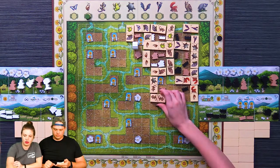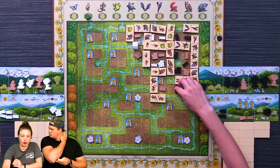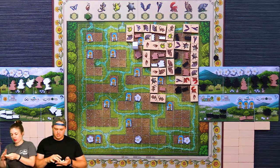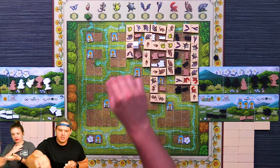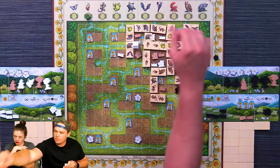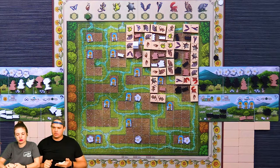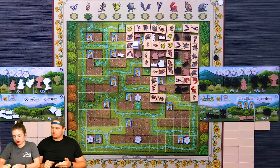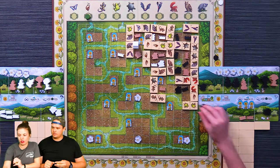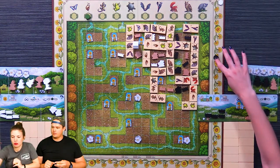I'll go here and place this for three. I'm going to have to move my player board soon. I'll place a badger over here and place a shrub here for one point. Nice. I'm actually going to place this, which is three points for me.